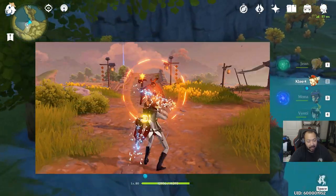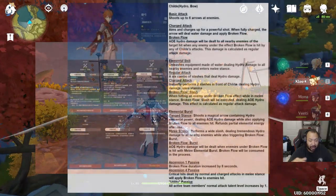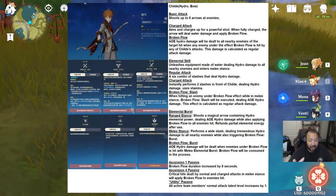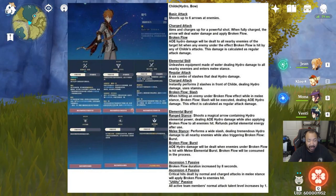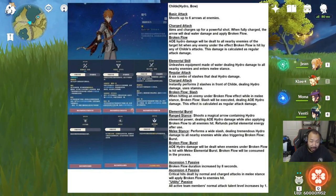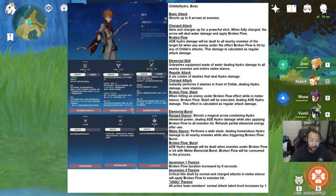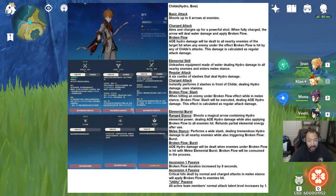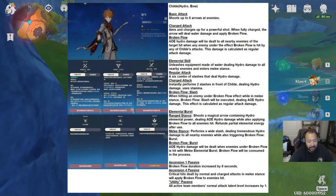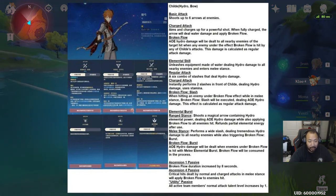With his elemental skill, he turns into a melee attacker. While doing melee attacks he has a combo of up to six hits that all deal Hydro damage, and the charge attack instantly performs two slashes dealing Hydro damage while consuming stamina. Attacking enemies that have Broken Flow applied while in melee stance triggers a slash effect dealing AOE Hydro damage, and that effect is also calculated as basic attack damage.